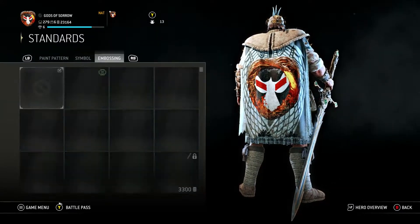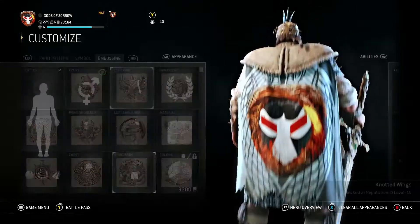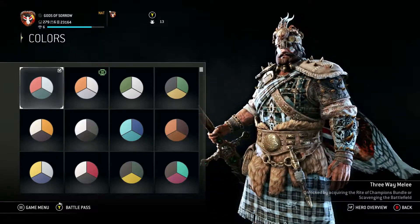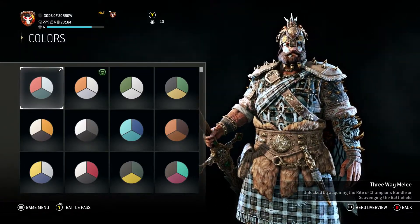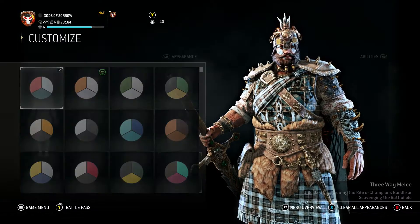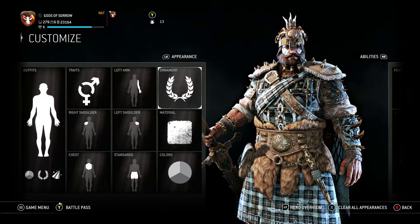You can kind of run whatever you want. I just like how overly big the emblem is on it, so I thought it was kind of funny. For the color I have a three-way melee, acquiring the Rite of Champions bundle. I don't remember doing that but that's where you get it.